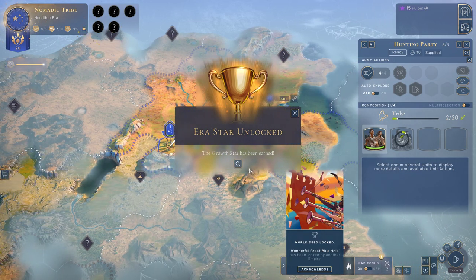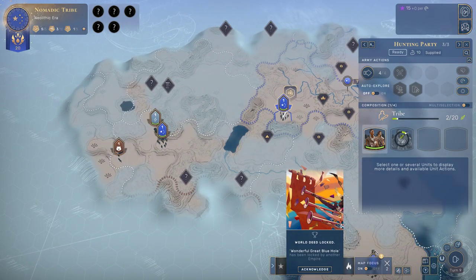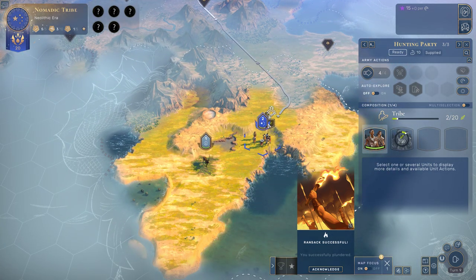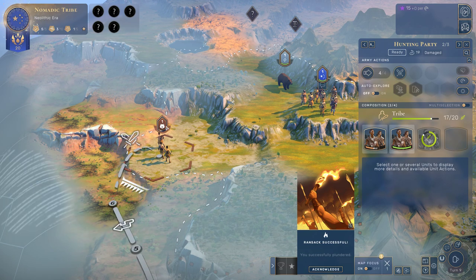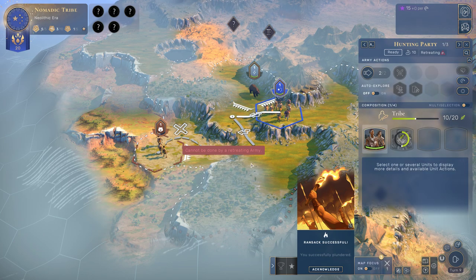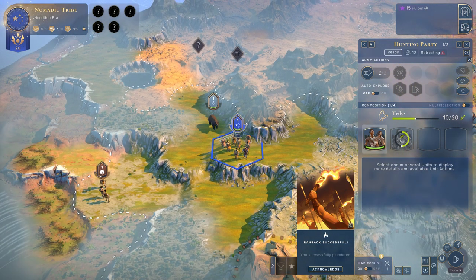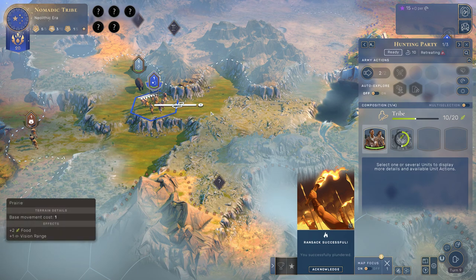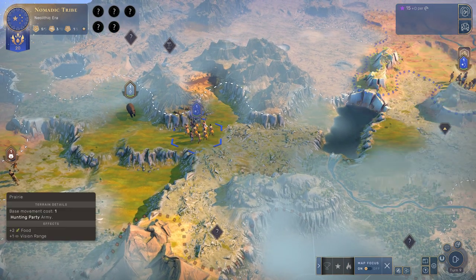I think we can double back towards that territory up here. There's another curiosity here — why not grab it. We're going to end turn, and that should allow us to get to five people and grab the first star. Someone else has found something, but that's alright. We have found the first enemy group. The bear there is trying to come after us, and unfortunately there is a zone of control mechanic which basically means we can't get away here.